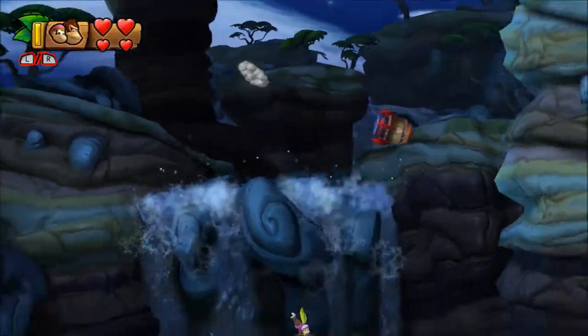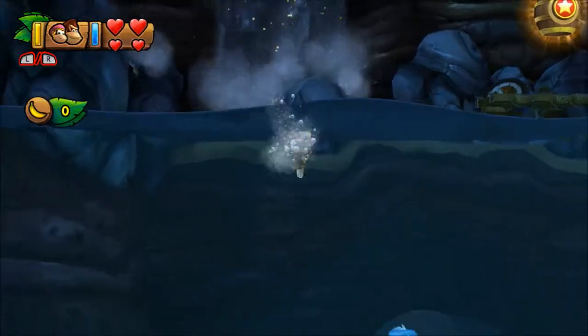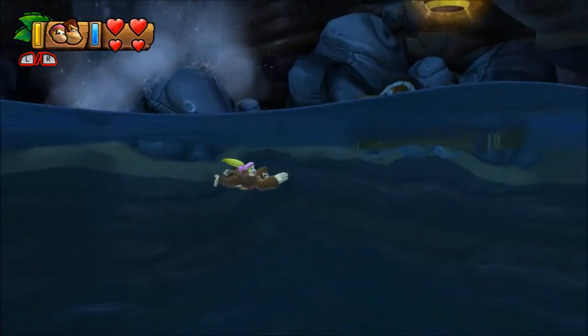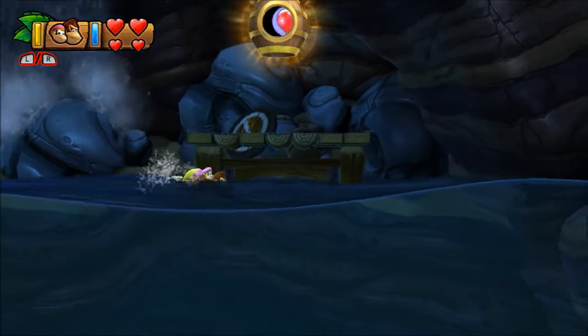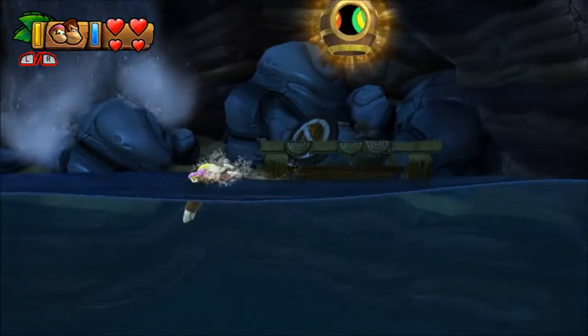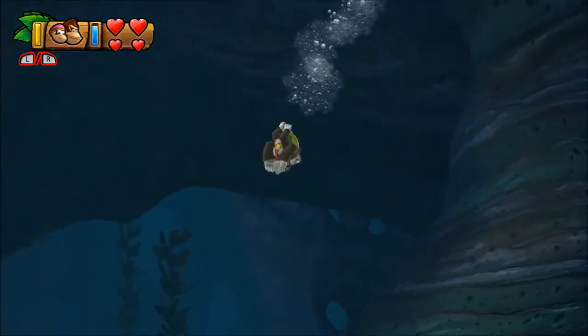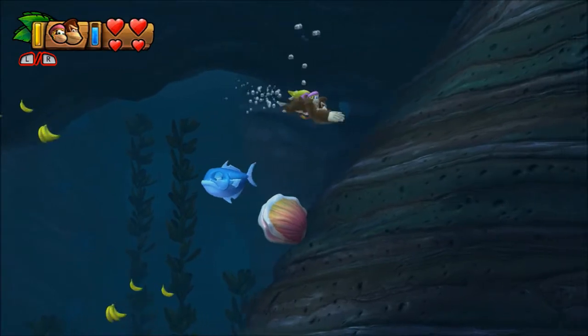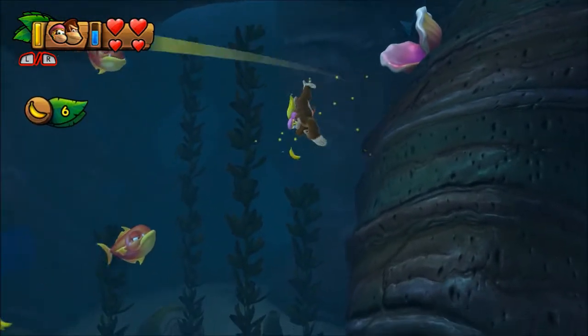The fifth secret exit is also hidden in Twilight Terror. Right after you see the regular goal barrel, swim down against the current using Dixie Kong and her special ability. There'll be one more puzzle piece located down here along the wall as well — make sure to grab that.